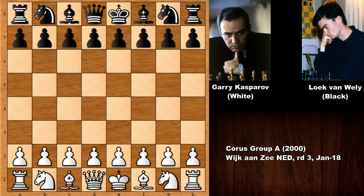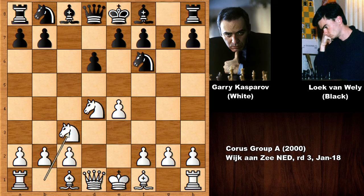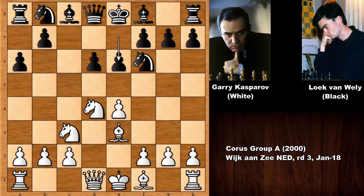Kasparov, with the white pieces, starts the game with e4 and we have c5 — the Sicilian Defense. Knight to f3, d6, d4 — the open Sicilian. Knight to f6, knight to c3, a6 — the Najdorf variation. Bishop to e3, e6, f3, b5 — expanding on the queenside.